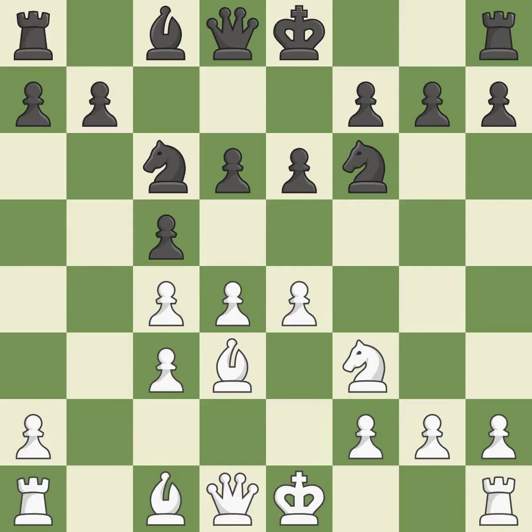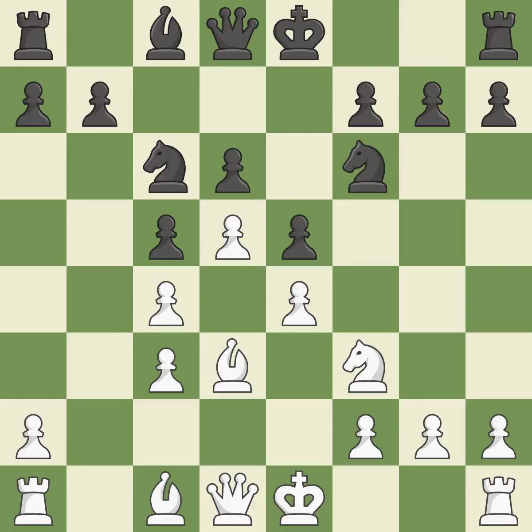e4 gains space in the center, controls the d5 and f5 squares, and unblocks the dark-squared bishop. e5 gains space in the center, attacks d4, and controls f4. d5 attacks the knight on c6, releases central tension, and locks in the central pawn structure. Ne7 retreats the knight to a safe square and prepares to play Ng6. It is the last book move.